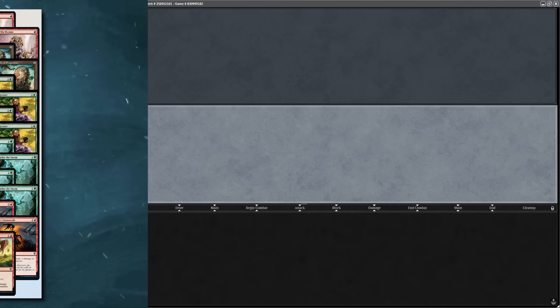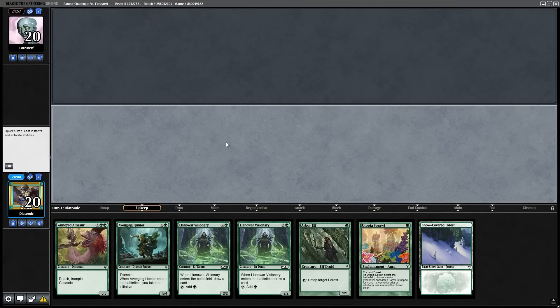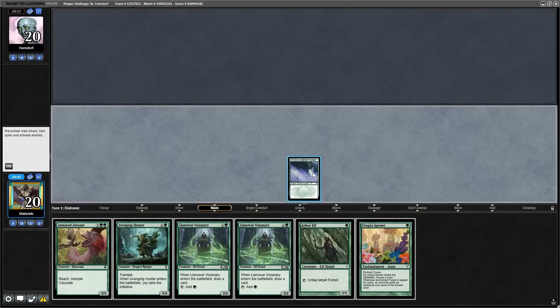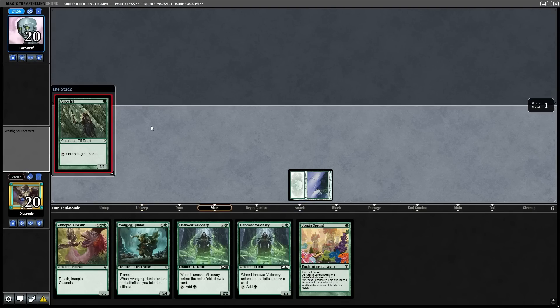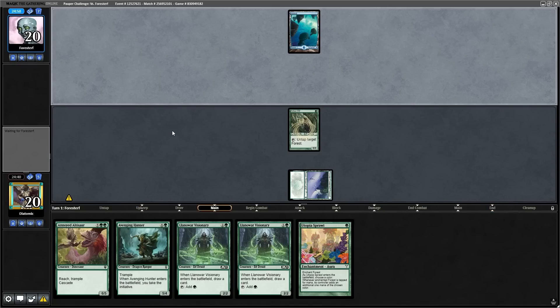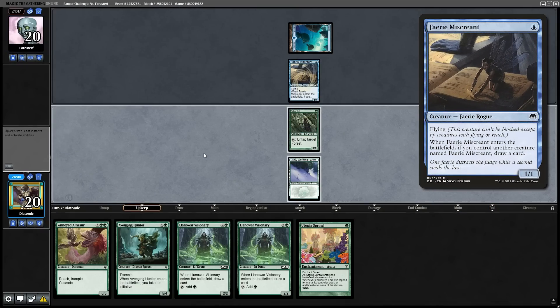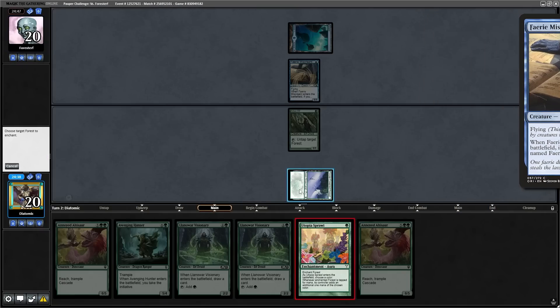As always, the sideboard guide for this video's deck is up on my Patreon right now. To start off the first round we're on the play with a great opening hand with both ramp, payoff, and Llanowar Visionaries to help us find our extra land drops. After starting the game with an Arbor Elf, the opponent plays a fairy showing that they're on either mono blue or blue-red fairies, which is a tough matchup but very winnable.